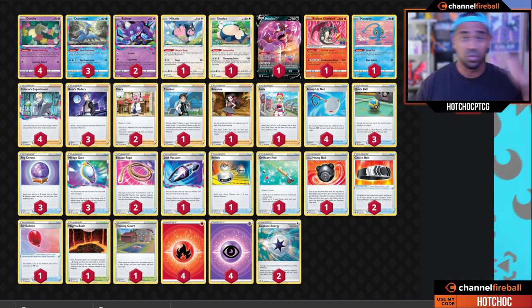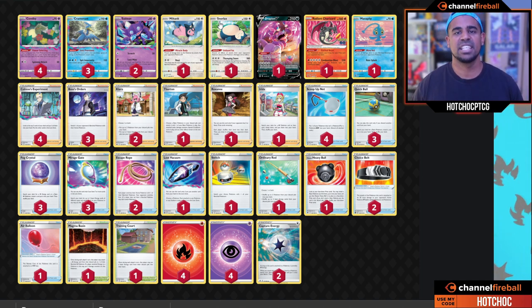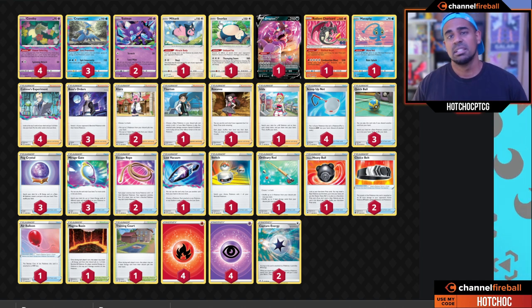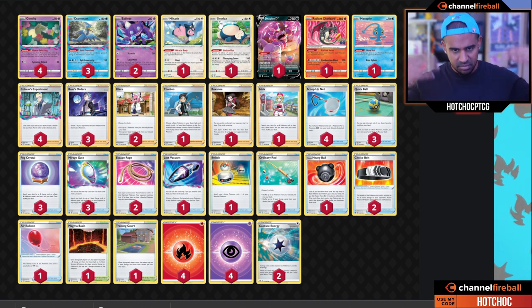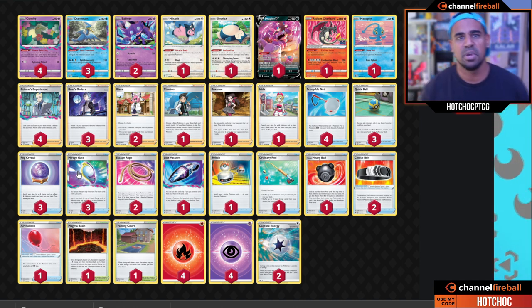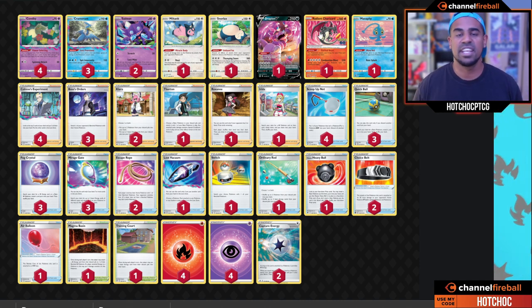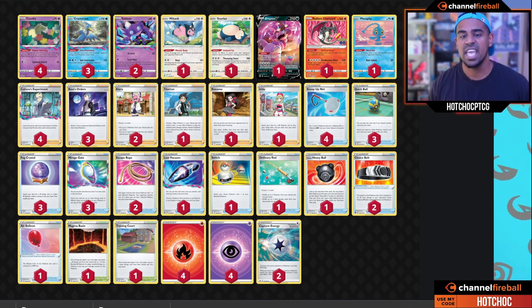You also see Snorlax, which is a really interesting coverage attacker I didn't foresee being played at all, but it's actually been doing pretty well. It's a basic Pokémon with 150 HP, and its attack Thumping Snore — great attack name — for three Colorless does 180 damage, then it goes to sleep, and you have to flip two coins where both need to be heads to wake up. It's not the greatest, but 180 damage on a one-prize Pokémon is solid. As for getting those three energies attached, when you have seven cards in the Lost Zone you can use Mirage Gate, which attaches two basic energies of different types from your deck to your Pokémon in any way you like. Snorlax is a target for that, and so is Radiant Charizard.